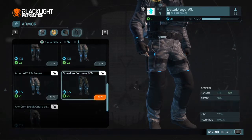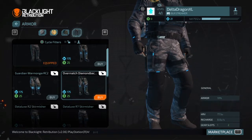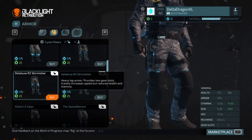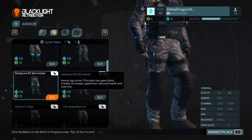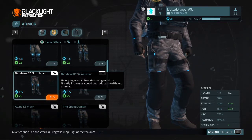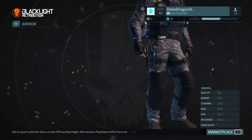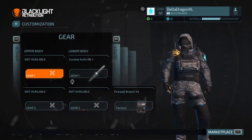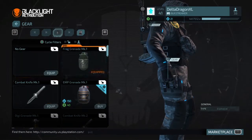Now, if you still want to have two gear slots as well as a speed build, what I love using is the Datalux R2 Scrimmature. It barely decreases your stamina on run, yet it adds two gear slots. So that's about it, guys. As always, Celtadragon — and I will see you guys later.